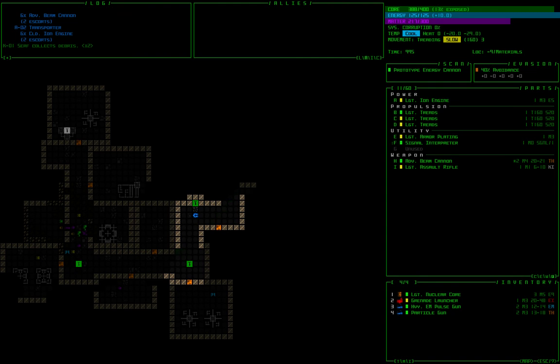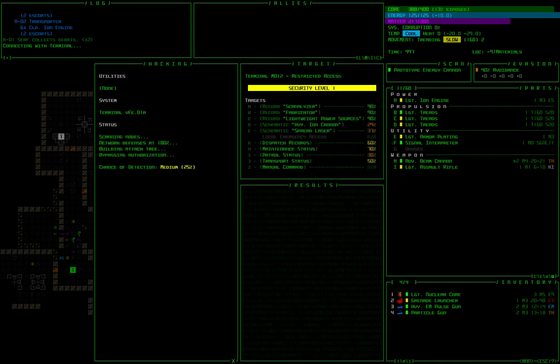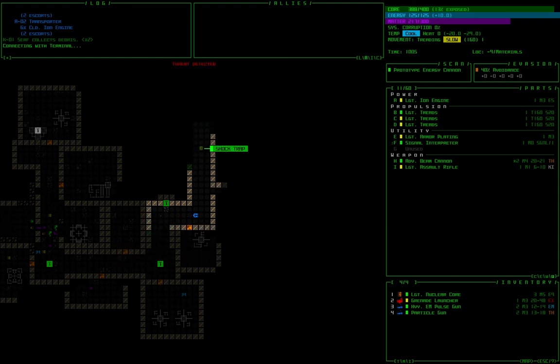I'm going to try and keep this run as spoiler-free as I possibly can. I'm not playing how I would normally play — there are other hacks I would normally execute on these terminals. I want to let you discover those on your own. You can discover everything in this run throughout the game. Don't look at this as the optimal way to play Cogmind — it's more about getting your feet wet and having some success.